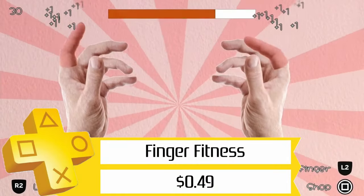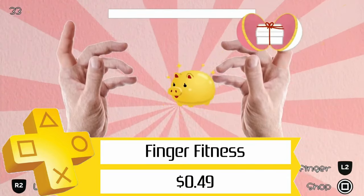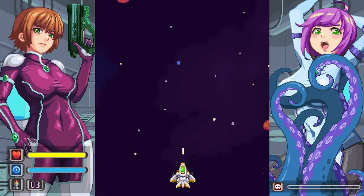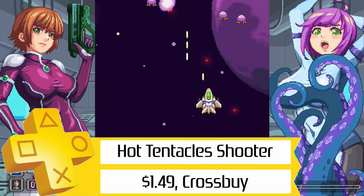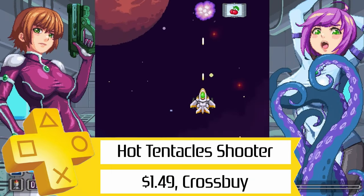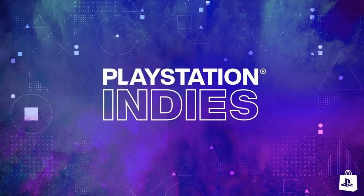I threw in two more games: Finger Fitness from Turnox, which is only $0.49 right now and is a quick and easy trigger masher, and Hot Tentacles Shooter from Gamazumi, a quick little shoot-em-up, which is only $1.50 for two stacks with cross-buy. So there you go, 20 platinums for only $10. Not a bad deal.